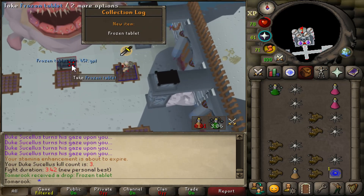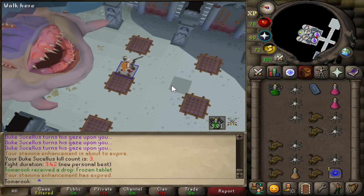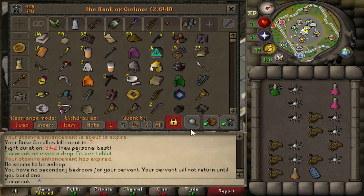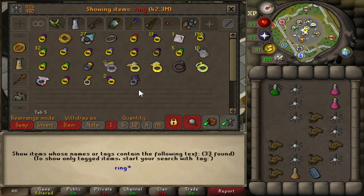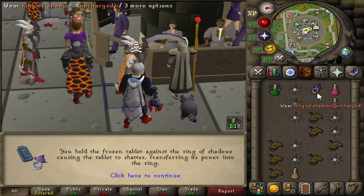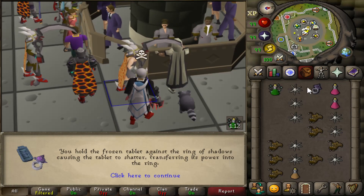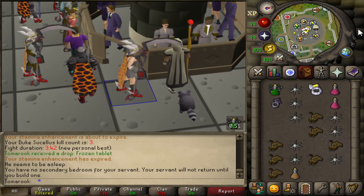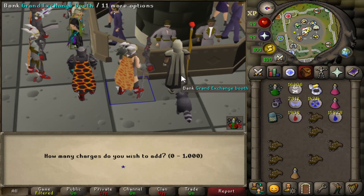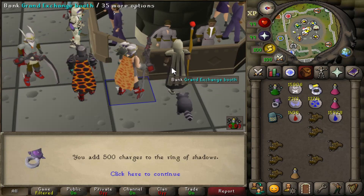The frozen tablet on kill count number three. This is a tremendous drop to get. Kind of similar to how it works at Nightmare, you want to get the tablet that teleports you right there instead of walking a long time. We have our ring of shadows uncharged, so if I put the frozen tablet — you hold it against the ring of shadows causing the tablet to shatter, transferring the power into the ring. I need to put runes in this bad boy, then I can put this on the ring and add as many charges as we want. We're just going to add like 500 charges because I am going to be doing this for quite a while.